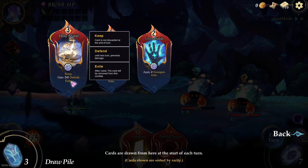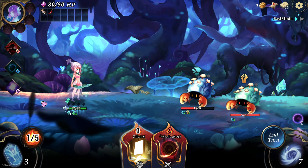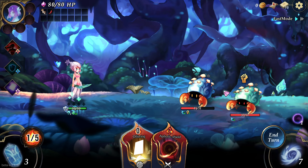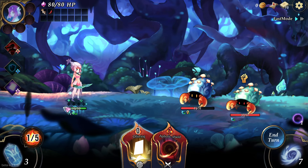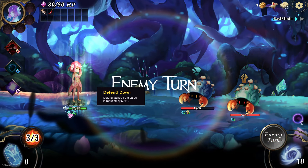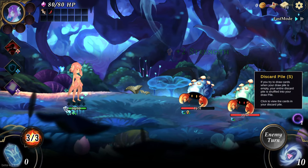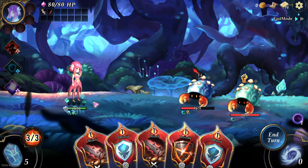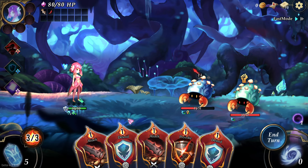By the way, the 50 defense you get — in Slay the Spire, however much defense you have resets every turn after the enemy attacks. Whereas in this game, the defense you have stays. If I hit end turn, I get to keep my 12 defense. So if this one card gives me 50 defense, I get to keep it. The super-powered cards you get are only good for one round and then they're gone, and you've got to combine again. One concern I have is how powerful the payoff is for doing the combining.